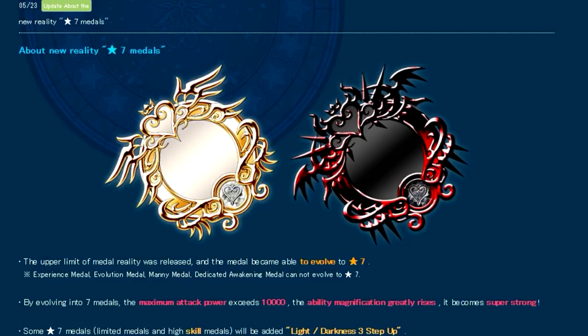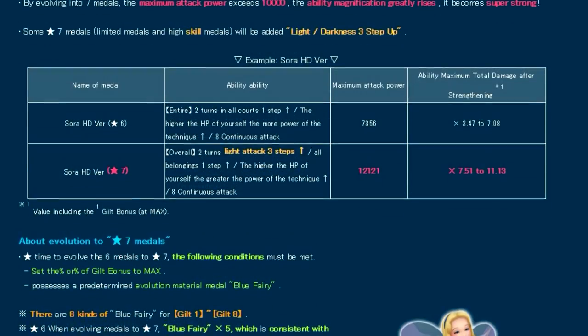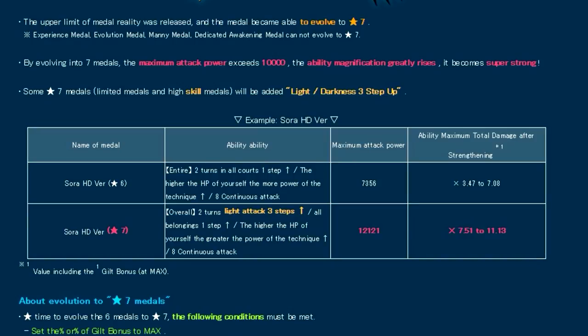The last panel says: 'The upper limit of medal rarity was released and medals became able to evolve to seven stars. By evolving to seven stars, the maximum attack power exceeds 10,000 and the ability magnification greatly increases, making it super strong.' Some seven-star medals — specifically limited medals and high-skill medals — will be given a light or darkness three-step-up upgrade, meaning when they go to seven-star they'll be provided a plus-three upright or reverse strength buff, depending on the medal's attribute.